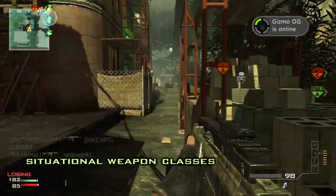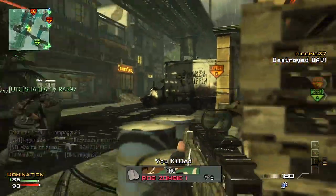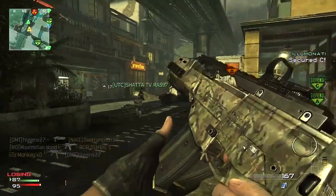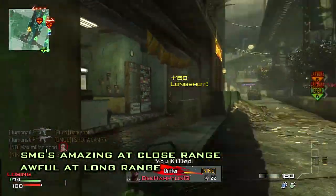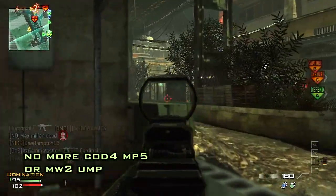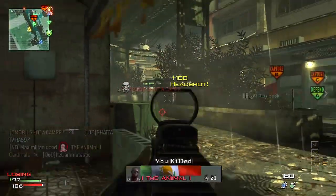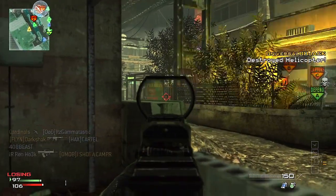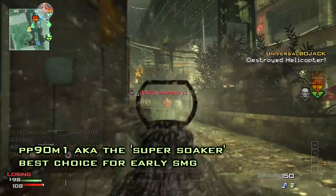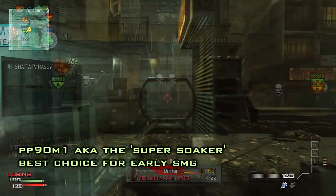Each weapon class supports a very specific play style. SMGs are incredibly effective at close range due to their high rate of fire and damage, but at long range — and if you include a silencer — the damage drop-off is huge. It can take upwards of seven bullets to put someone down from a distance. But if you're going to be rushing around corners, the PP90M1 is going to serve you very well. It doesn't take too long to unlock, and its high damage and fast fire rate are going to win you many of those close quarter battles.